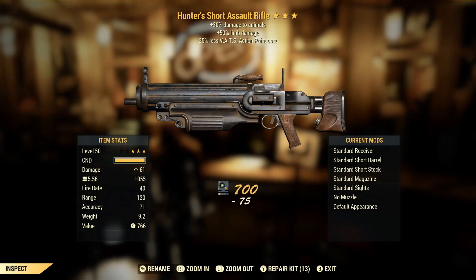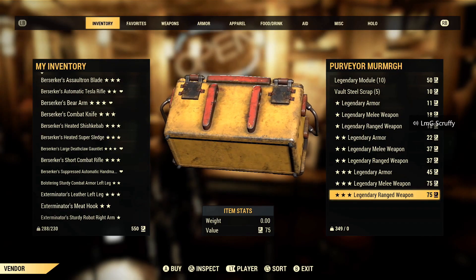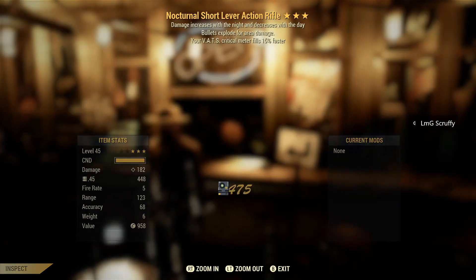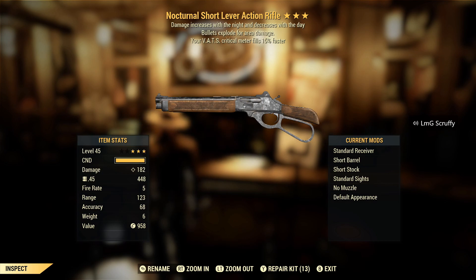Double barrel shotty — I wish it was like a combat shotty, that would have made a huge difference. Another limb damage assault rifle — I'm good. Two shot combat rifle with bash — I don't care for reduced weight. I'm sure something in the community might find this interesting. I'm a magnet for bash. Nocturnal explosive lever action — crit meter fills faster. I would love for that to be reloads quicker, but we can't all have what we want. Still a decent find.